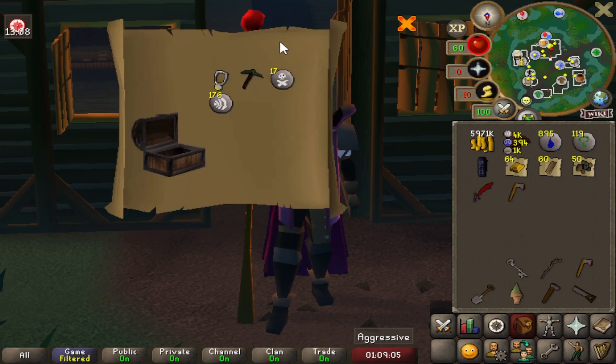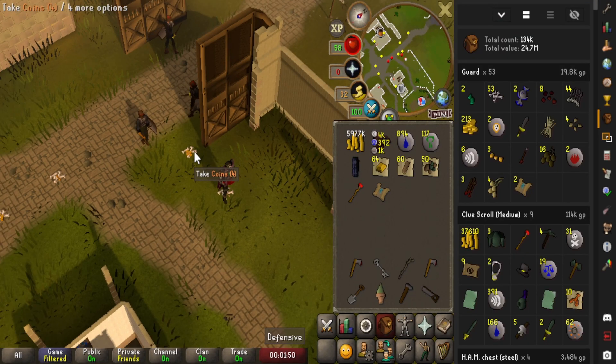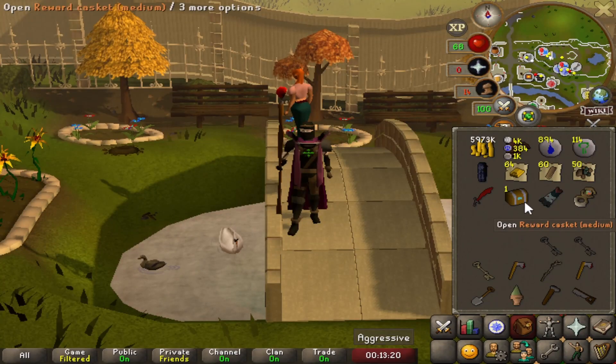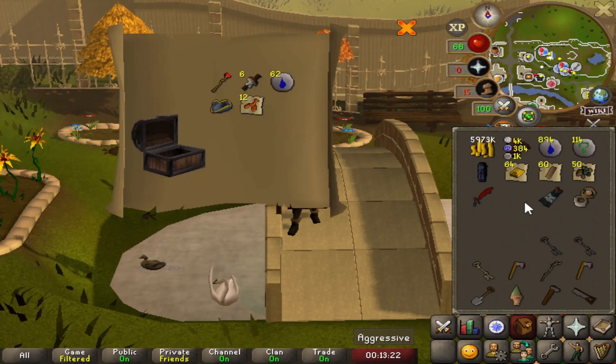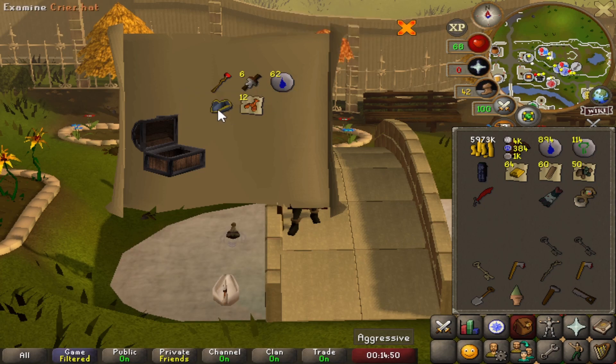Holy, that one was fast too! Where are we now — 53? I think we were at like 48 or something. That is another medium casket done, let's open it. Oh cool — hey, we actually got something! The Pirate hat is pretty cool!